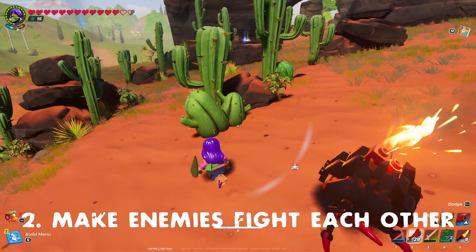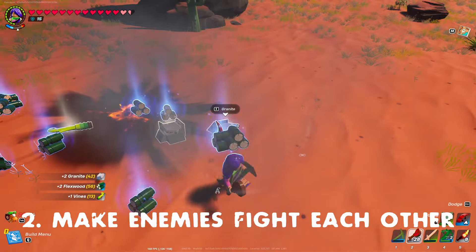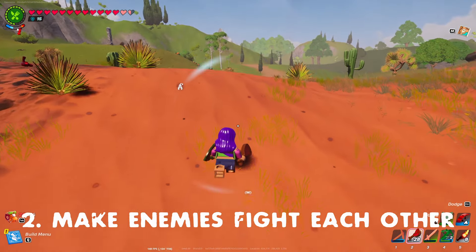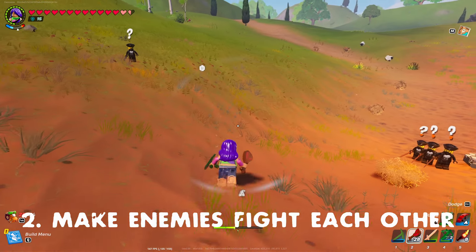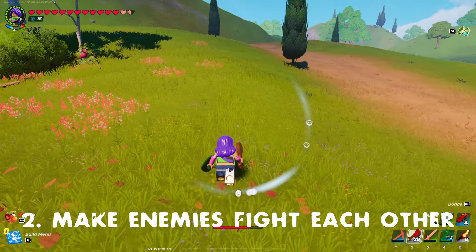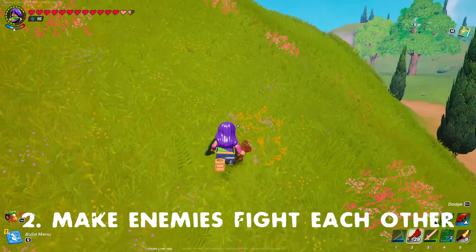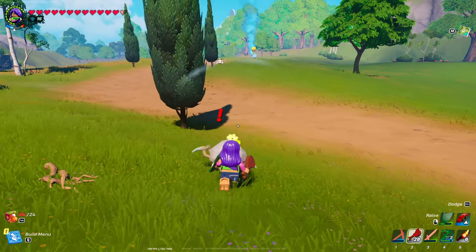Second tip: environmental enemies — shells, brutes, sand wolves, wolves in general — will fight each other. If a shell or roller gets annoyed with a wolf, it will fight the wolf. If a brute gets annoyed with a skeleton, it will fight the skeleton. A brute will fight anything in its path. Rollers will fight each other and blasters will fight each other — I've had a blaster blow another blaster up. So if you're struggling with tougher enemies or your weapon durability is low, lead these enemies into each other and make them fight. It will save a massive amount of durability on your sword and might just save your life.